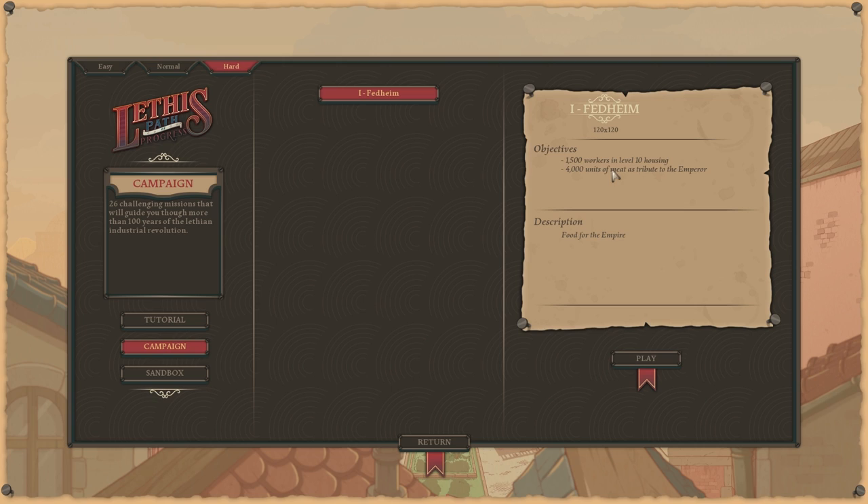The objectives for Fedheim are going to be 1,500 workers in level 10 housing and 4,000 units of meat as tribute to the emperor. The description is just 'food for the empire.' I'm playing on hard because I'm experienced in these sorts of games, so let's go ahead and play.